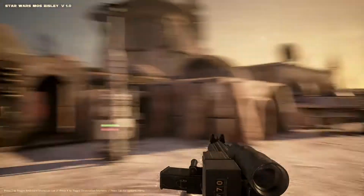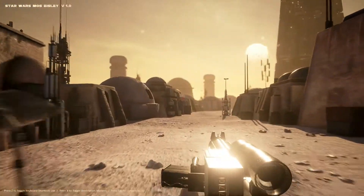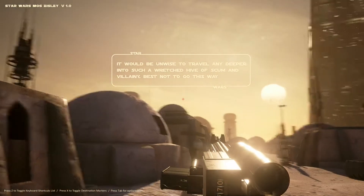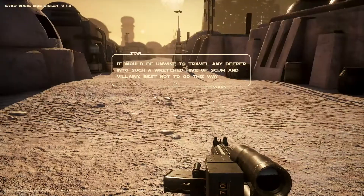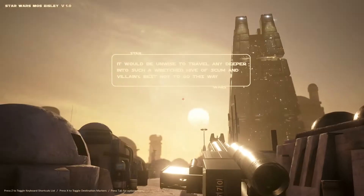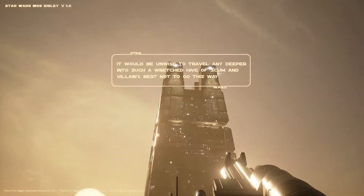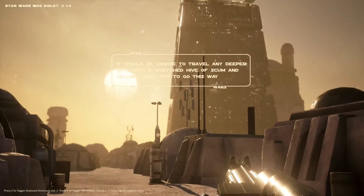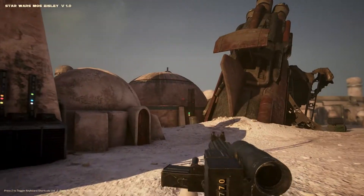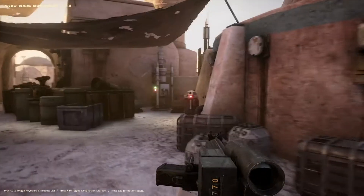I'm lost. There's another gonk droid. A sign says: 'It would be unwise to travel any deeper into such a wretched hive of scum and villainy — best not go this way.' Ha, you tricked us! Wow, look at that — what is all that? It's cool whatever it is. I just want to find the Millennium Falcon, guys — that's all I want now at this point.